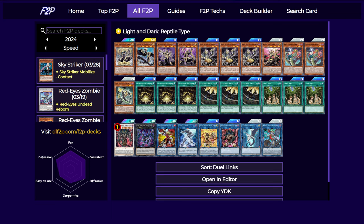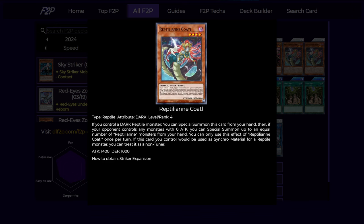And finally for the last level 4, which is not actually an Ogdoaddig, it is a random reptile level 4 tuner which can just special summon itself for free, so it gives you access to level 8 synchros, which is pretty nice.